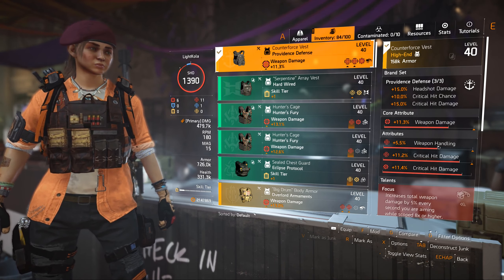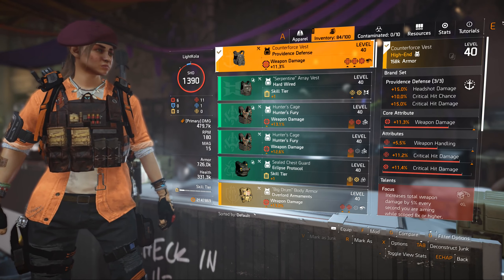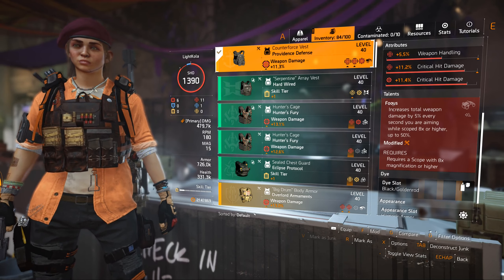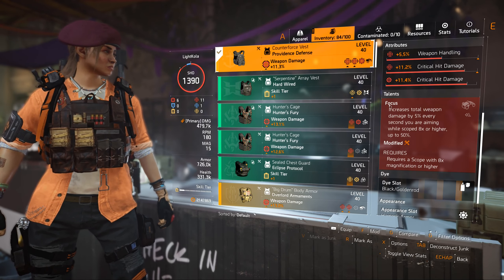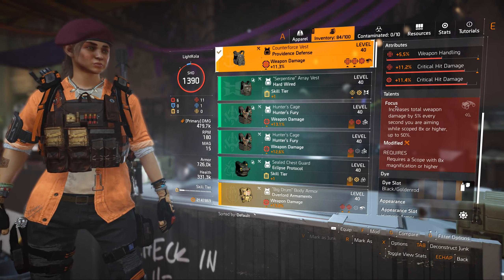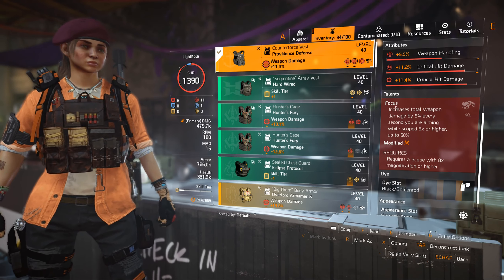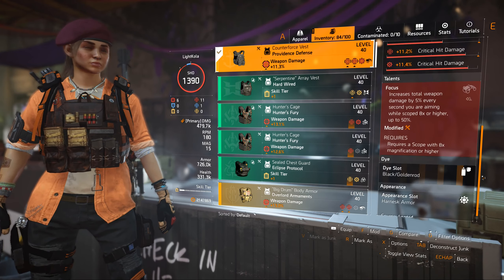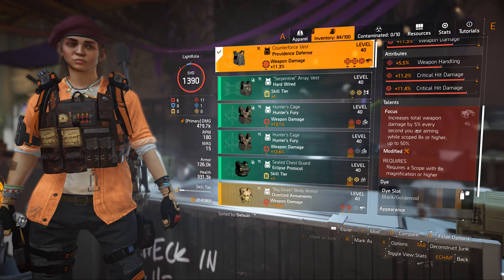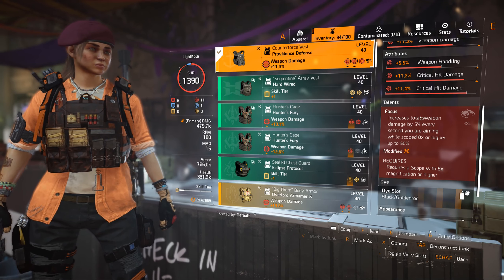I still have the three-piece Providence Vigilance on the backpack. I have a weapon handling stat here that I don't really like — I'd prefer crit chance or crit damage, but I can never get what I want when farming Providence Defense. This is the build I specifically made for legendary, when I was clearing the summit — floors 21 to 90 solo.